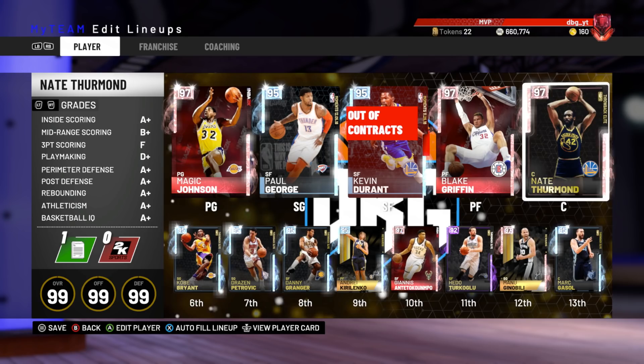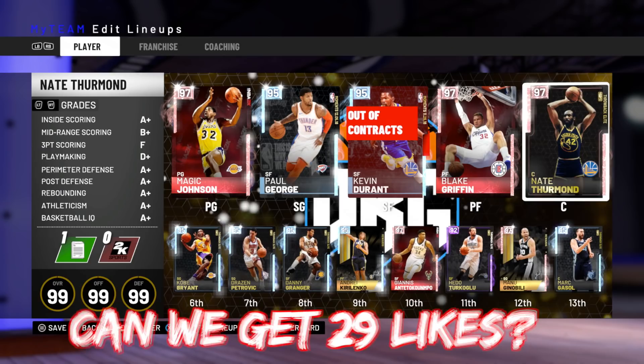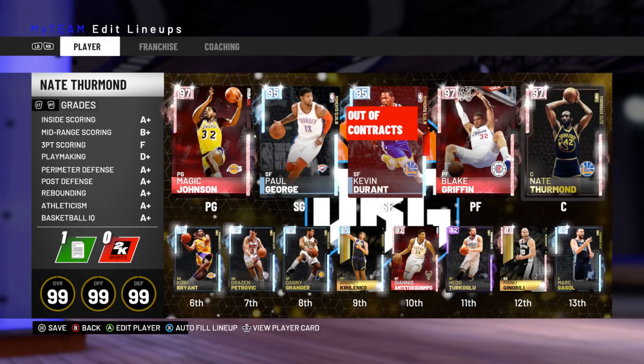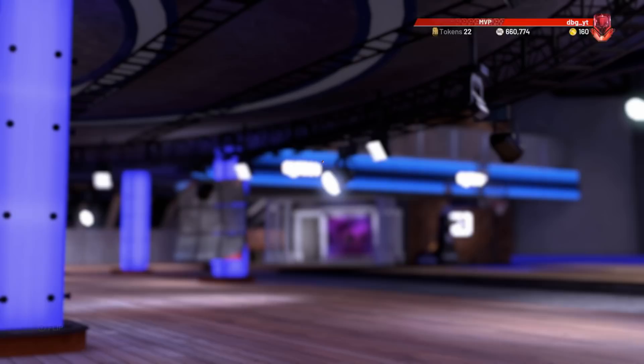He's honestly quite a weak pink diamond. He is a center, a 6'11" center, and as expected just like every other higher-rated center we've gotten — like Kareem, Moses Malone, Ben Wallace, and even Joel Embiid — he can't really shoot. Gasol is probably the best center position-wise in My Team, actually let's say Kareem, and after Kareem it's probably Marc Gasol.